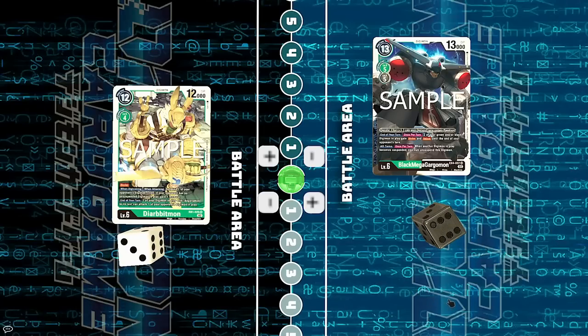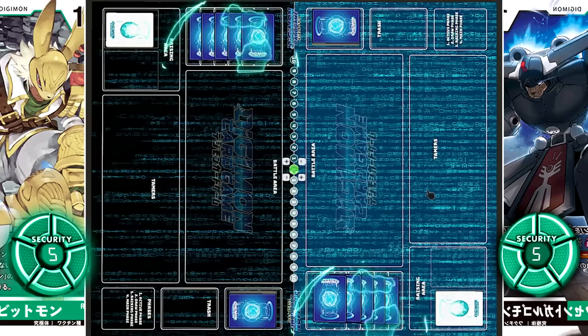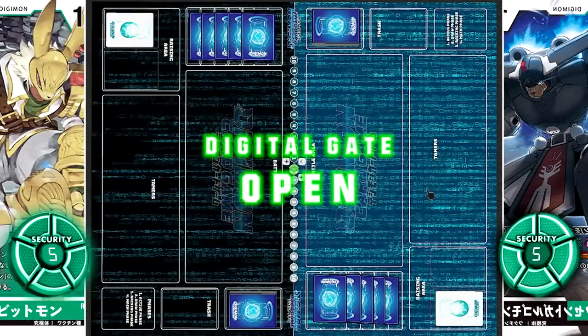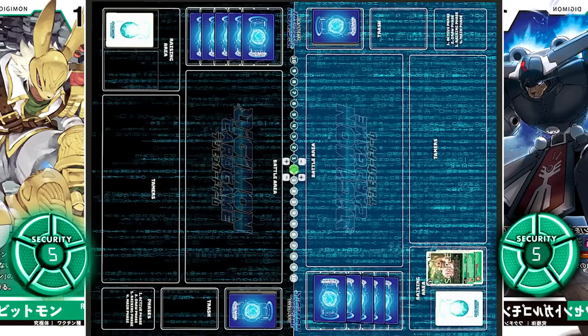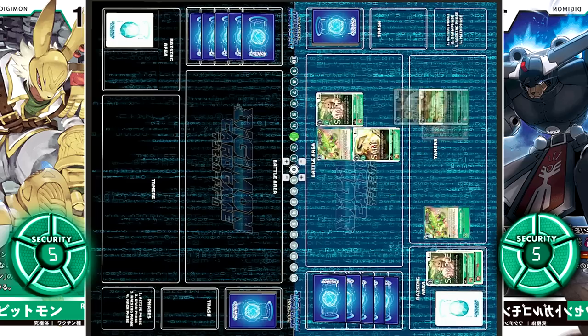Black Mega Gargomon has the first move. Security Setup. Digimon standby. Let's open the digital gates. Hatching — Kokomon evolves into Lopmon. Then for three cost, Green Memory Boost, gaining four memory. With not much options, they're going to choose Terriermon.